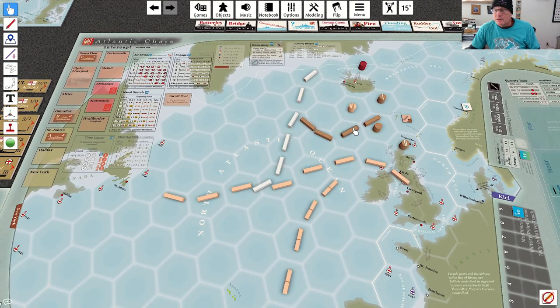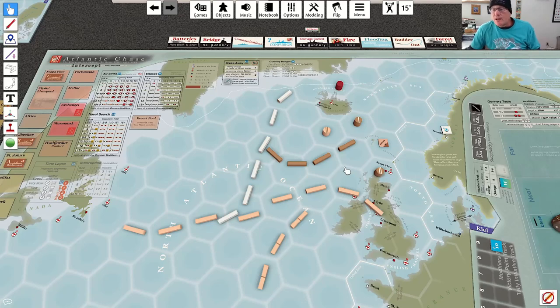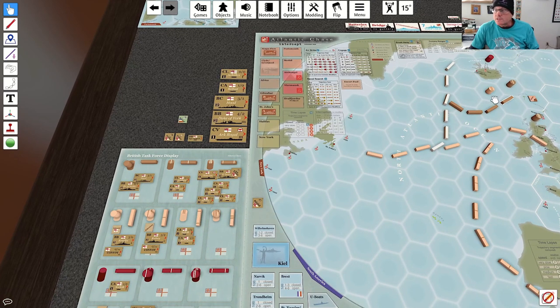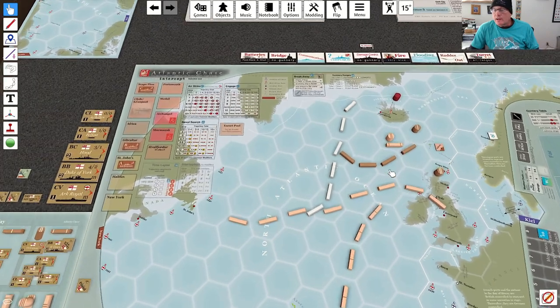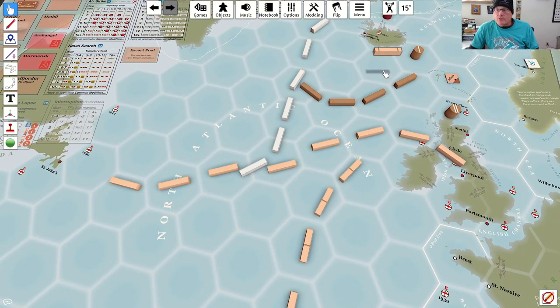First I'm going to get my task force with the Hood and the Prince of Wales moving — we'll do a trajectory action with them, going right in the middle to try to intercept that convoy. It's going to be four hexes no matter what. Then I'm also going to do a trajectory action with this task force that has a pair of cruisers, getting them to coordinate so they have a slightly shorter approach.